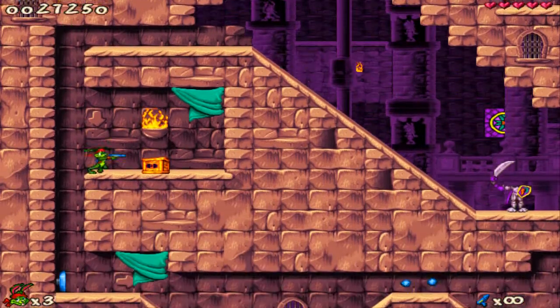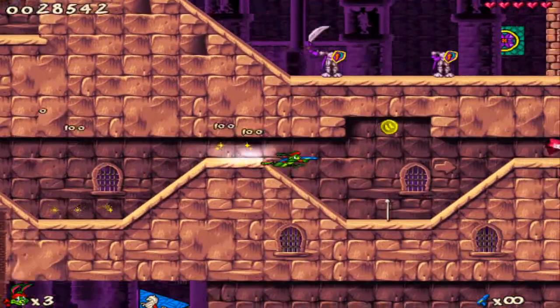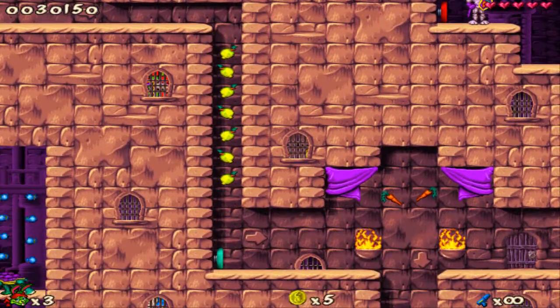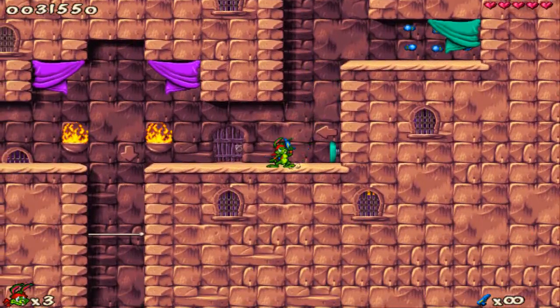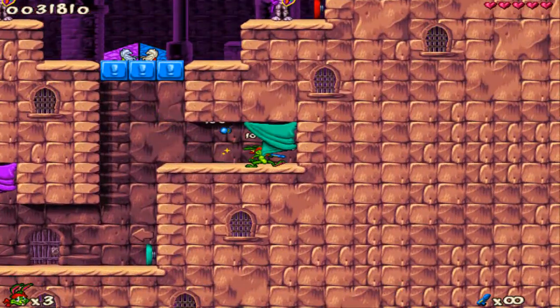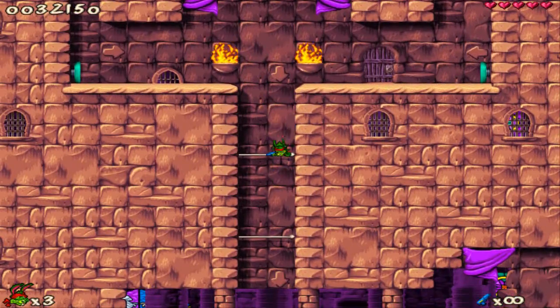I don't know why I went this way, but okay. Oh, I didn't collect that coin, and I probably shouldn't have gone that way, but it's okay. We'll go this way — down, jump — and collect this ammunition. Like I said, we need it... or maybe we don't.